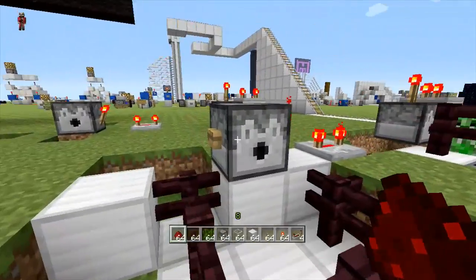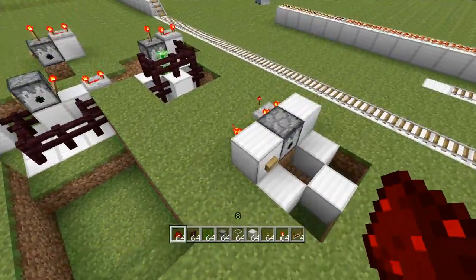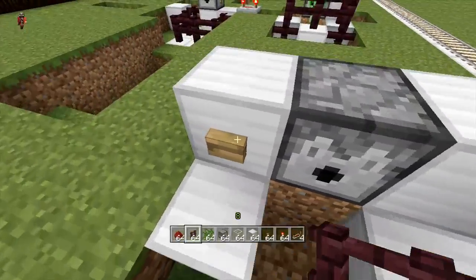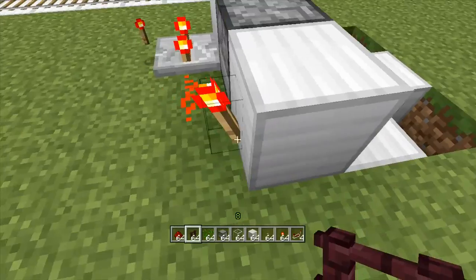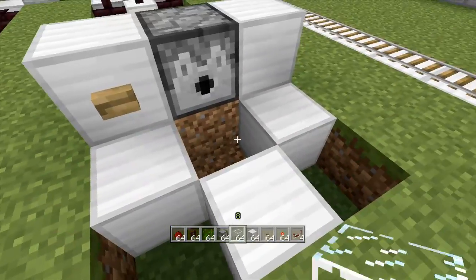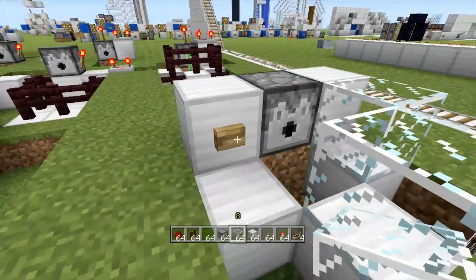Now if you're a normal person and you don't want to stamp buttons on dispensers, there's a simple bypass. All it is: this is your dispenser, you put a block with a button on it, redstone torch, dust, four ticks on the repeater, and you're good to go.